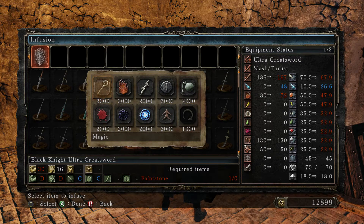There are several elements to Infusion: magic, fire, lightning, and dark, which all do about what you would think, and they require the corresponding stones. There are also poison and bleed stones, which will either increase or simply add that status effect to your weapon.